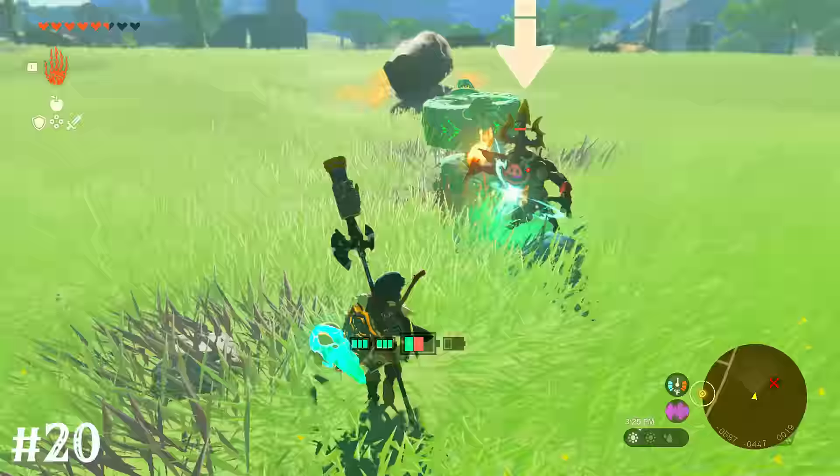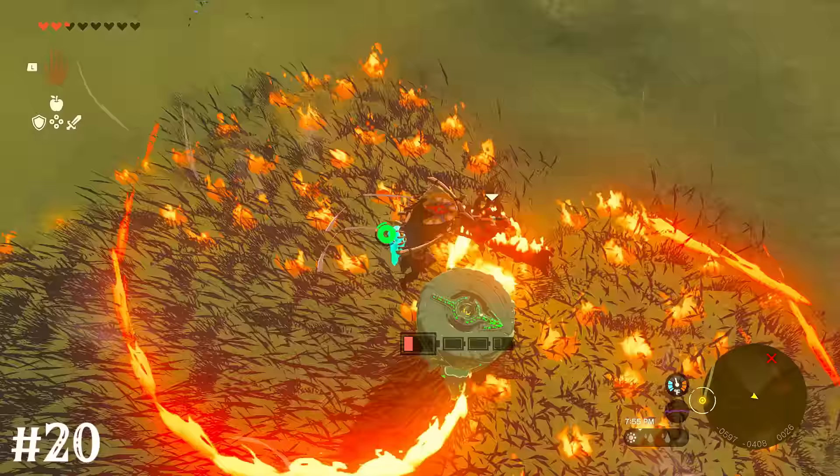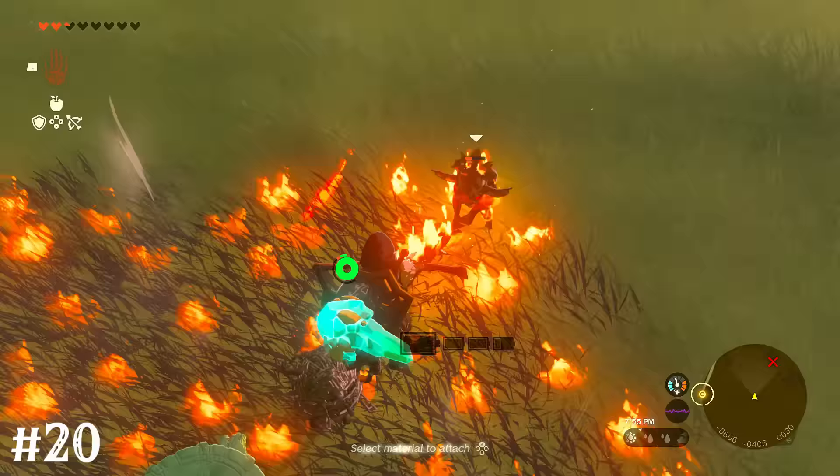Attaching a big wheel to a homing cart will make an improved battle bot that'll seek out enemies on its own. Spinning logs attached work for smacking enemies around, and emitters can provide some backup damage and crowd control.